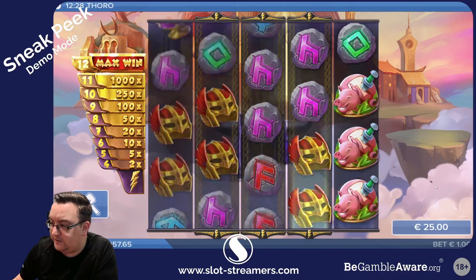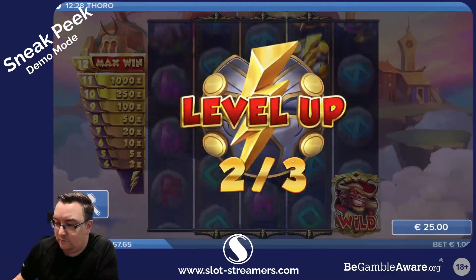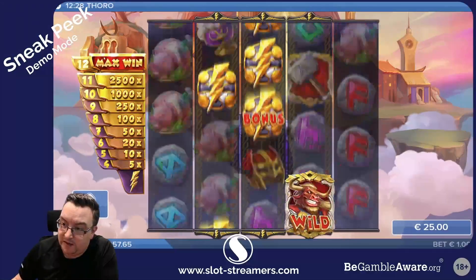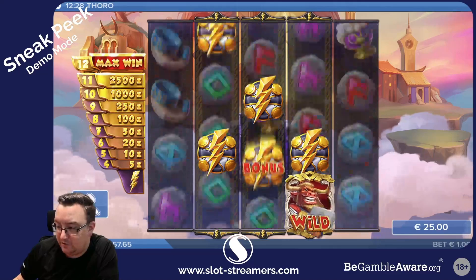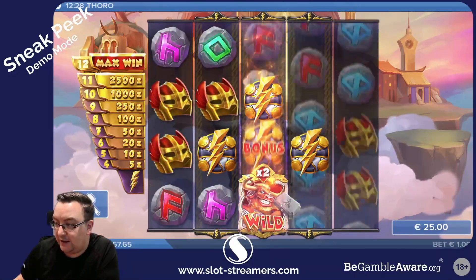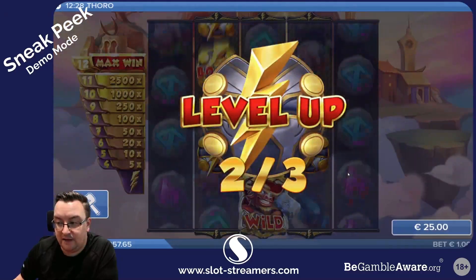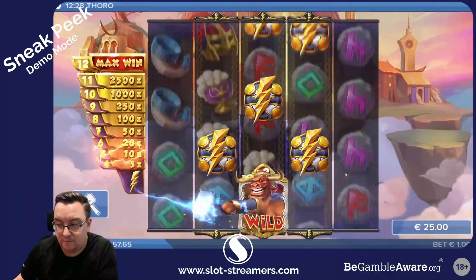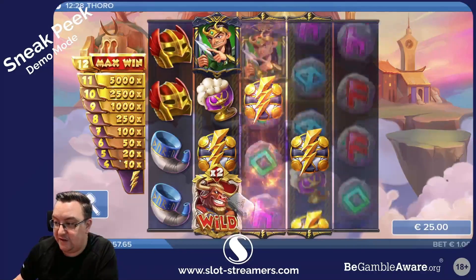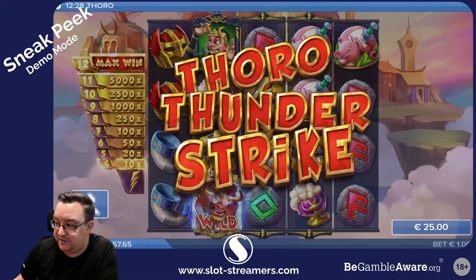Let's do one of those — we've got the walking wild there with the hammer. On this occasion he's increased the win available on the left side of the board and has just hit the hammer, so he's now got a 2x multiplier attached to him as a wild. He's leveling up again — all of those values down the side have doubled again, which is very nice. We've now got a 10x win and he should charge up to Loki there.